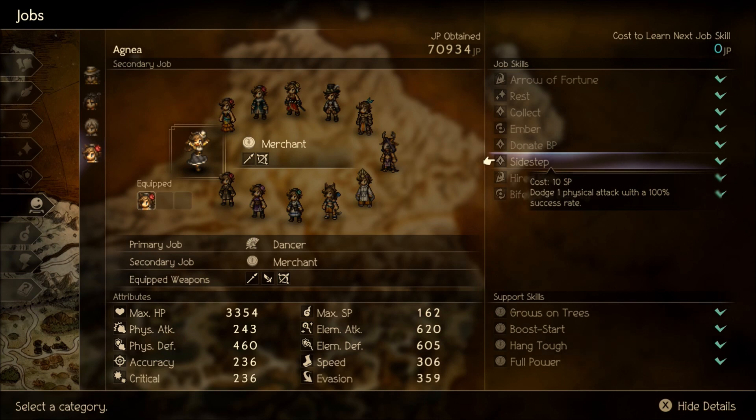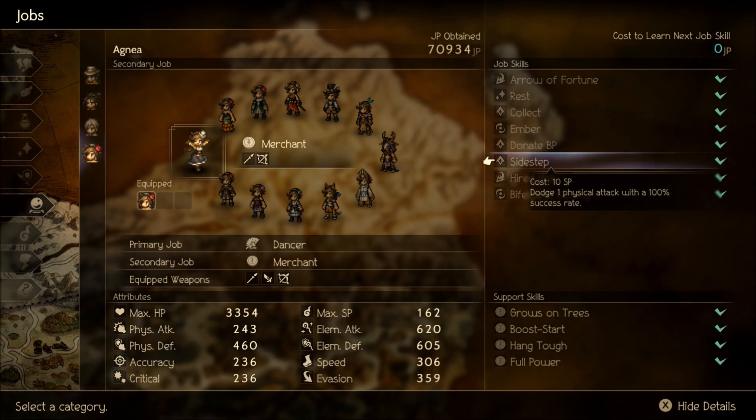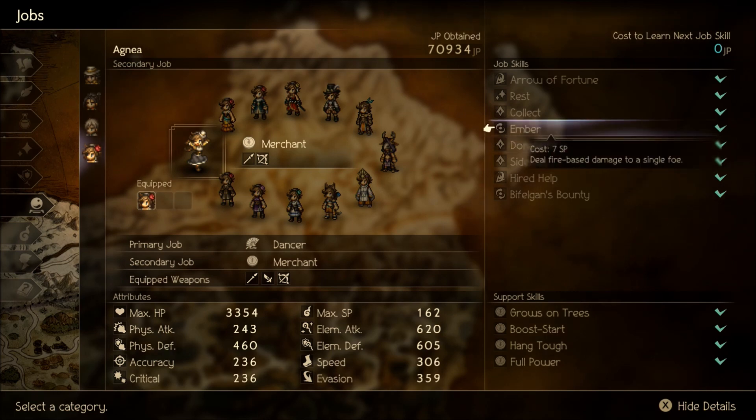Sidestep can be nice - she can avoid some physical attacks - but I'd still rather do other things with her. Donating BP works out pretty well with her role as a buffer.